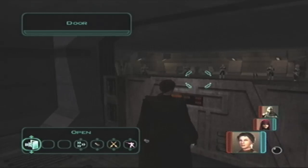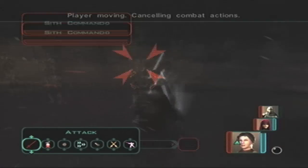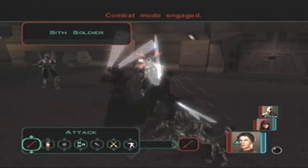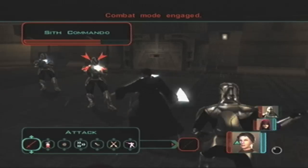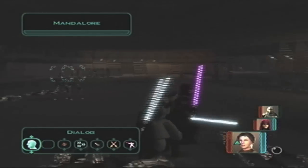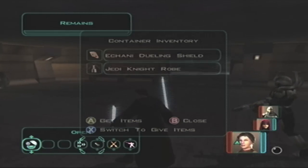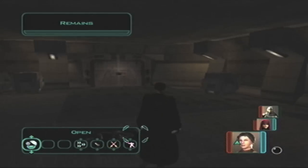Remember the chamber where we first saw Visas meditating? Bingo. It's actually not the meditation chamber, but it's right by it. Whoa, lots of Sith. Oh, you guys are noisy. And you die. Another Jedi night robe. If I could just get the master robe, I'd be quite happy. It really does insist on giving me night robes.